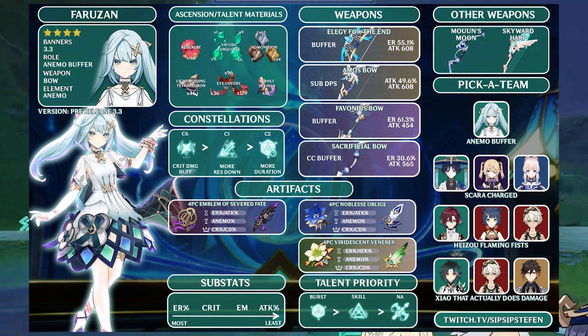Farozan's constellations are as follows. C1 allows Farozan to fire off two Hurricane Arrows in the Manifest Gale state, providing additional CC as well as an extra charge to reduce resistance. C2 increases the duration of Farozan's burst by 6 seconds, from 12 to 18. C4 restores energy based on the number of enemies hit by Pressurized Collapse from her Hurricane Arrows, with a total of 4 energy restored per vortex.